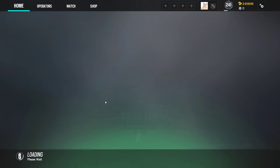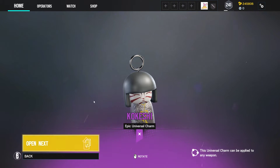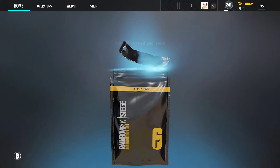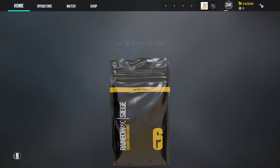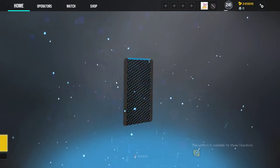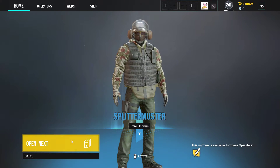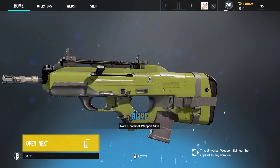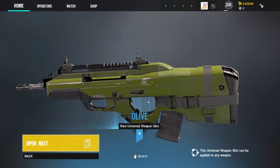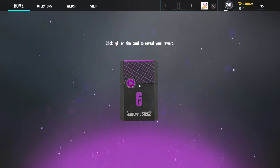That's a new skin for Ying, that's okay. So second epic — it is a worthless Kokeshi charm. Not going to care about that. Another uniform for Bandit, so we've got headgear and uniform for Bandit. A universal skin of olive — that's funny. We can equip that to every single gun if I wanted.